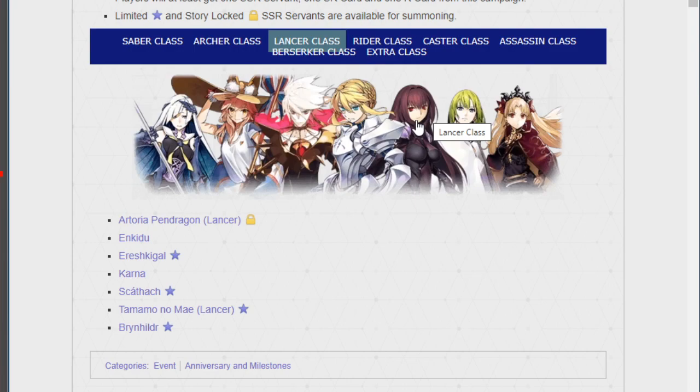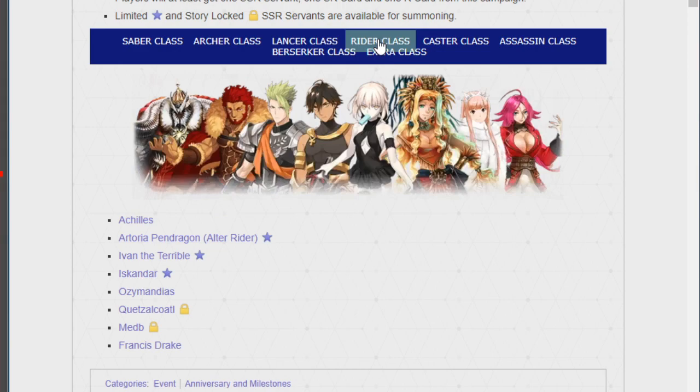I wouldn't mind Scathach at NP2. I wouldn't mind Enkidu. I would love Ereshkigal, I'd love Lancer Artoria, I think I'd be okay with Karna, and I'd love Summer Fox and Brynhildr. Actually, now that I think about it, this might be the closest one I should summon on. The only reason I hesitate is I wouldn't mind Scathach at NP2, but I don't really use her anymore since she's already Bond 10 — and I don't use units once they're Bond 10, at least until the special bond cups, which aren't in NA yet.